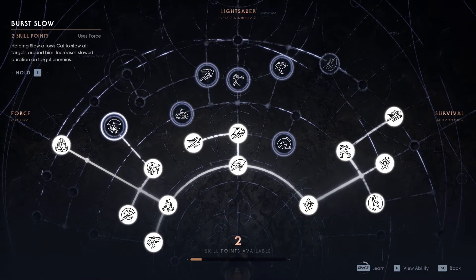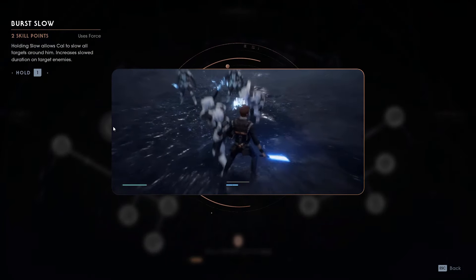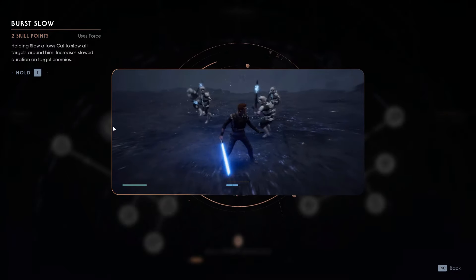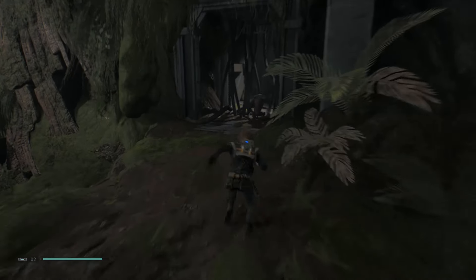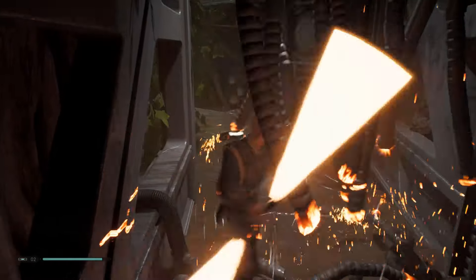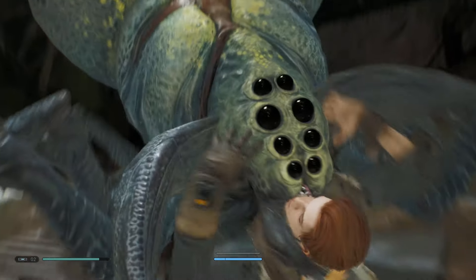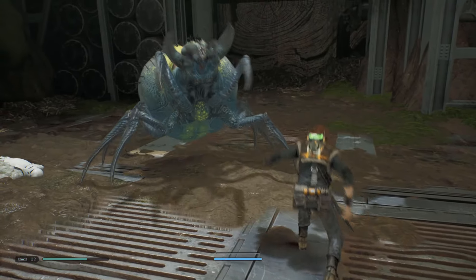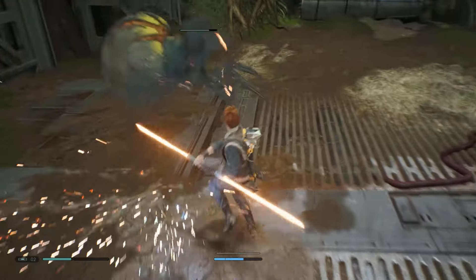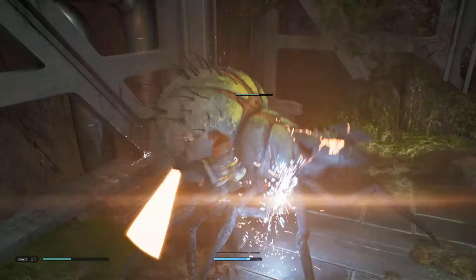Make sure you unlock Force and survival abilities early on in the game. I wouldn't stress about upgrading the lightsaber part of your skill tree straight away. Survival is perhaps the most important part because the game has quite a learning curve — it takes a while to get used to combat, and you'll need all the health you can get, especially on higher difficulty. Keep an eye on Force upgrades as well and find a good balance. Upgrading your Force really helps you hold enemies in the slowdown animation for longer, which makes the window to heal a lot longer.